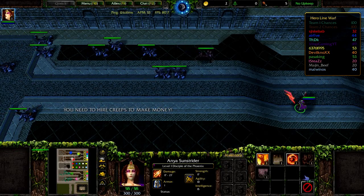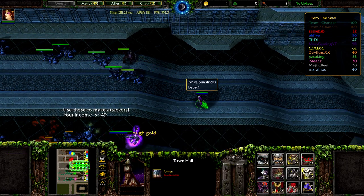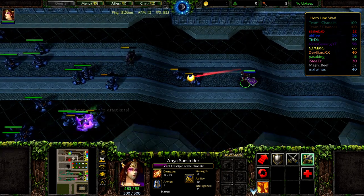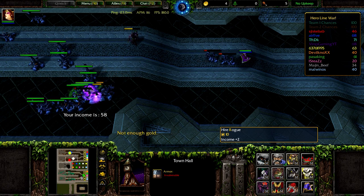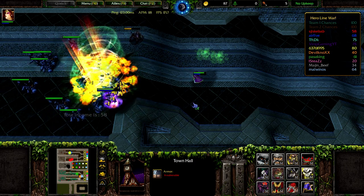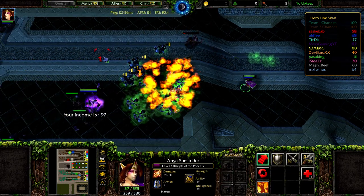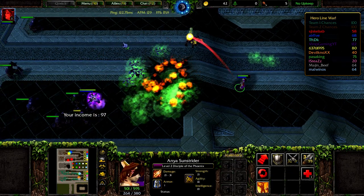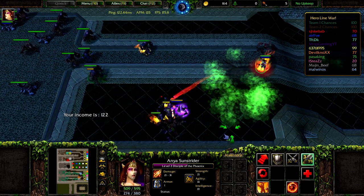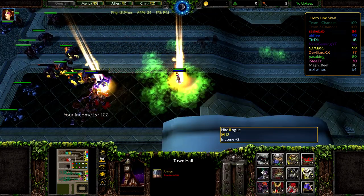Hey, what's up guys, it's Vampyr bringing you another video. We're gonna be playing Hero Line War - the Pro version. I'll have it in the title. It's slightly different from the one I played before, so should be interesting. This is the final stage or something like that. We have Flame which decreases enemy's armor, which is very, very good. We're gonna be sending as much as possible to get our income up.